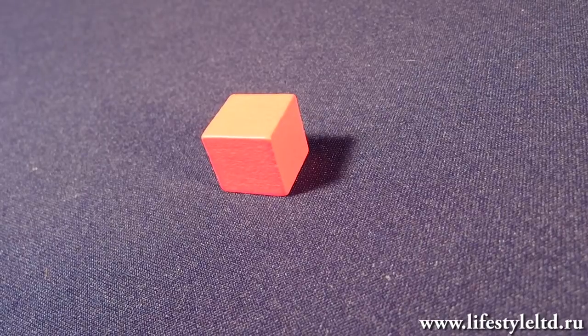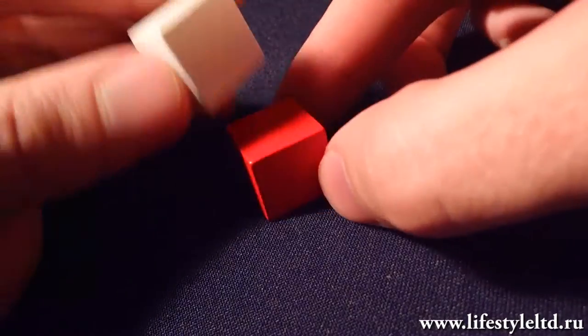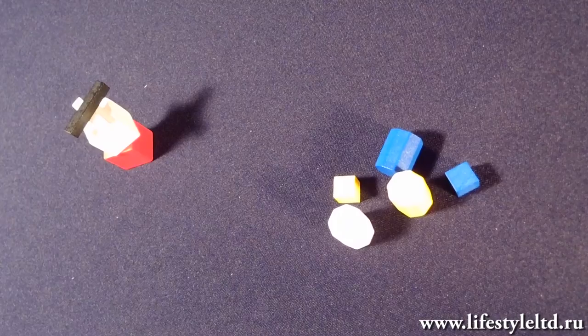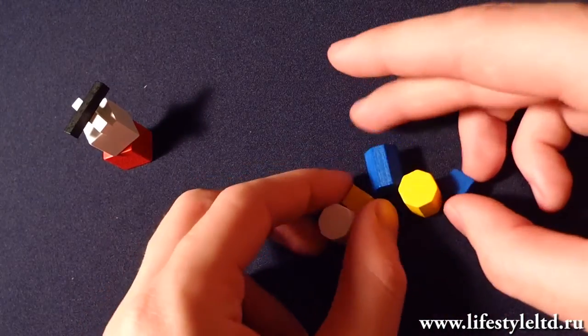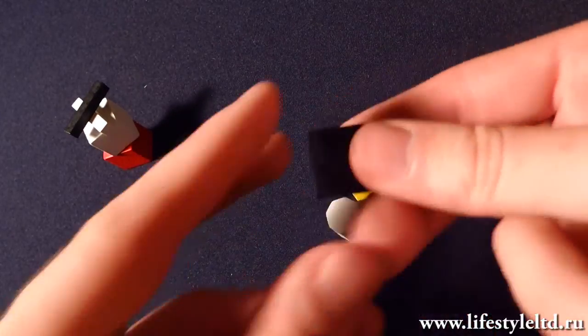The active player must give the player on his left a piece that is matching the shape or the color of the topmost uncovered piece of the tower. If a player does not have a suitable piece in his stock, he must choose one from another player's stock.